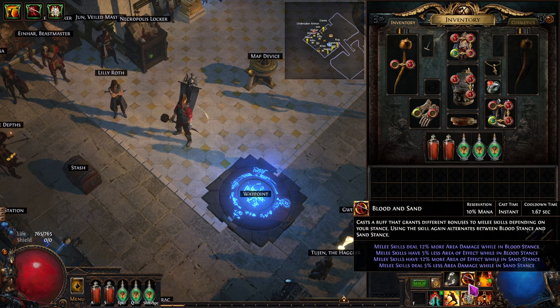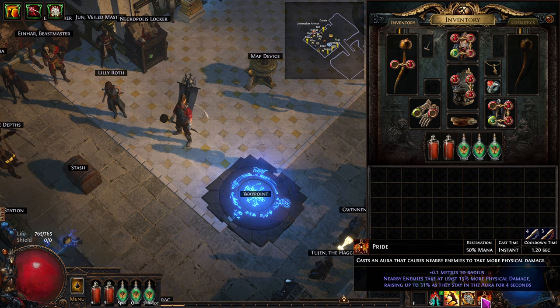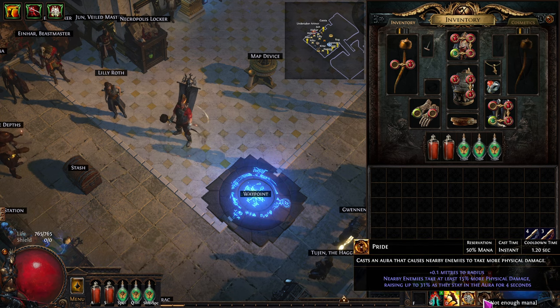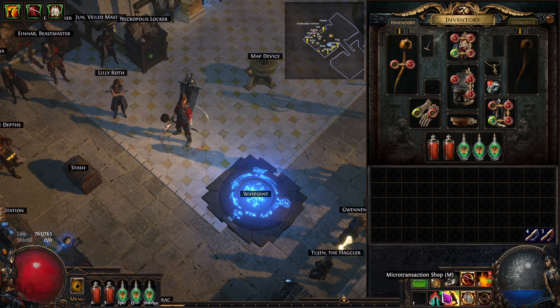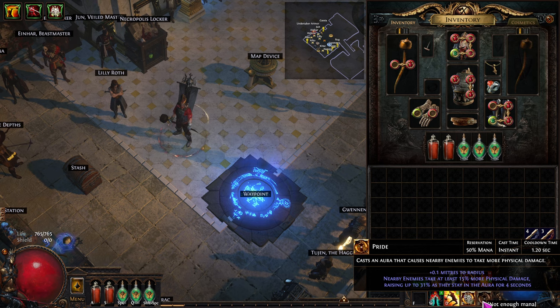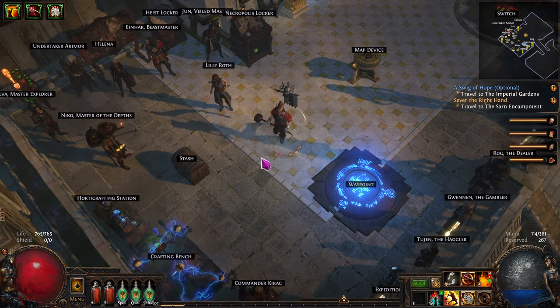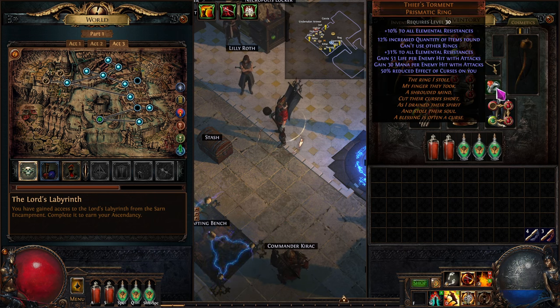Right now we're running Blood and Sand, War Banner, and Pride. We'll probably be switching over to Purity of Elements around when we hit level 51. We're completely fine for now. Purity of Elements takes up 50% of our mana, and so does Pride, but Pride does a lot more damage - it's a big chunk. We'll be fine.